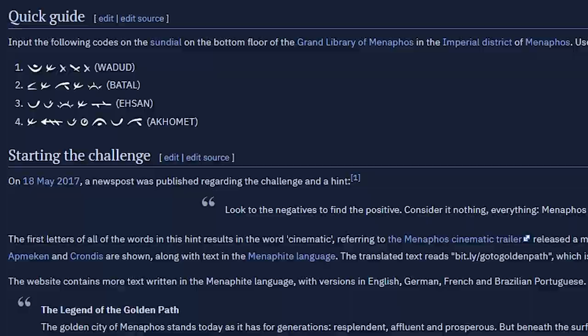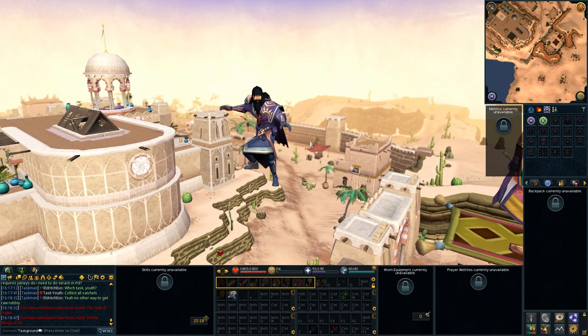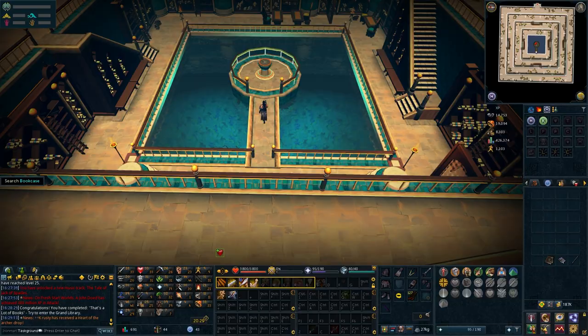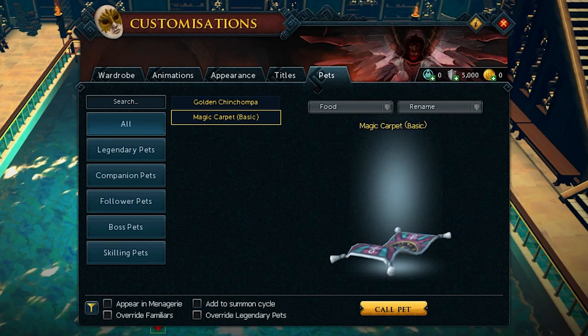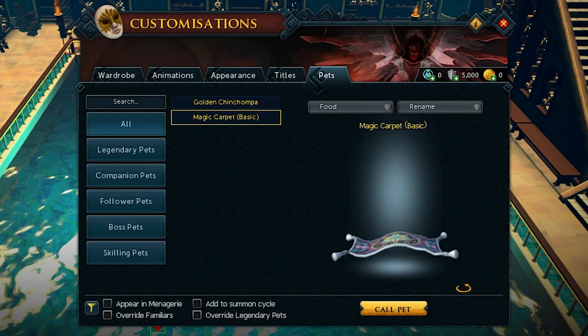It's a Menaphos thing. We've got to interact with the Sundial in the Menaphos library, which is exciting. We can do the Jack of Spades quest, which unlocks access to Menaphos as a whole. Lots of content here, and I think there are quite a few passive tasks locked behind those giant stone walls. After finishing the quest, we come to the Sundial at the bottom of the library and twiddle the Gnomon to spell out the names of each of the district's leaders, then get rewarded with the flying carpet. I think this was part of some ARG Jagex was doing leading up to the release of Menaphos.